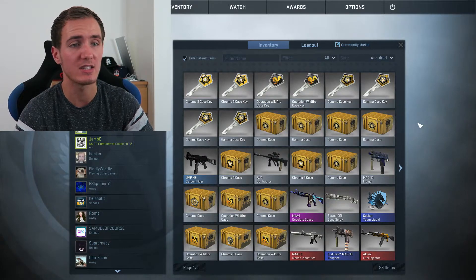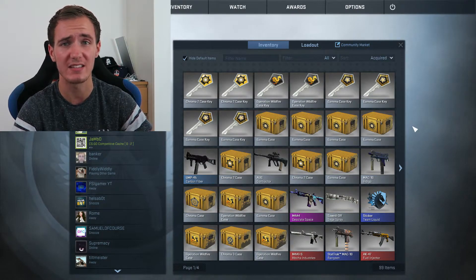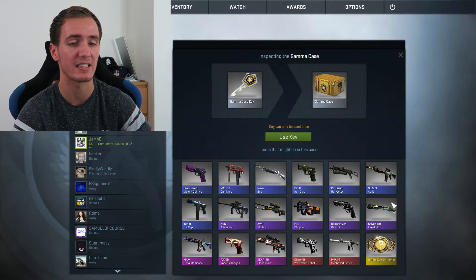I've got a bunch of different keys and cases, as always, so let's get opening them. I've got four Gamma keys, two Operation Wildfire keys, and two Chroma 2 keys. I've got so many different keys and cases that I'm definitely going to do some more case openings in the near future. To start things off, I'm going to open the Gamma case.